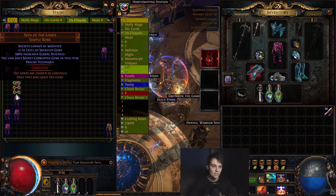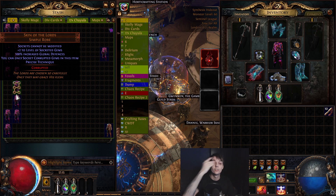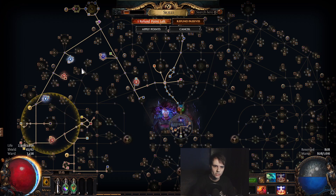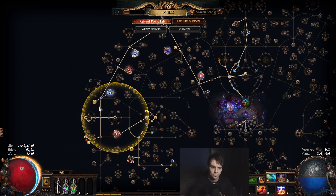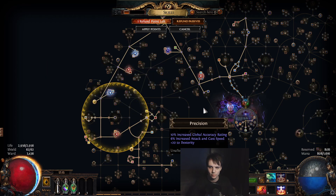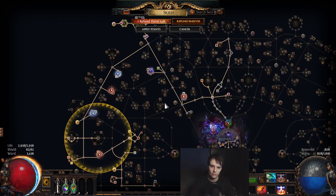All of the rest should sell because simply they want the plus 2 levels of socketed gems instead of plus 1. Mind Over Matter is actually pretty good because this build uses The Traitor, and I think if I remember right that can actually allocate this, so you can move it over here and save a skill point, which is really really good.